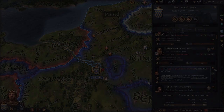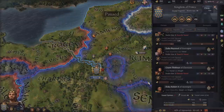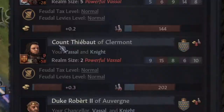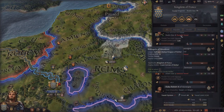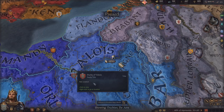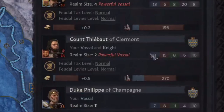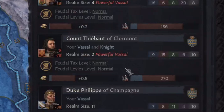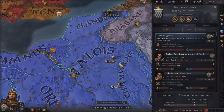The 'not rightful liege' penalty happens when you do not hold the level of land above what your vassal is holding. For example, the Count of Clermont owns two counties which are in the Duchy of Valois. But the Duchy of Valois has not been created, and that's why you are not this count's rightful liege. To get rid of this penalty, you simply go to the Duchy of Valois and create it. Now if we find our Count of Clermont, the penalty is gone and he is paying us more gold per month than before. If you're playing a game with a lot of vassals, going through and making sure none of them have this penalty is another way to largely increase your vassal taxes and gold per month in general.